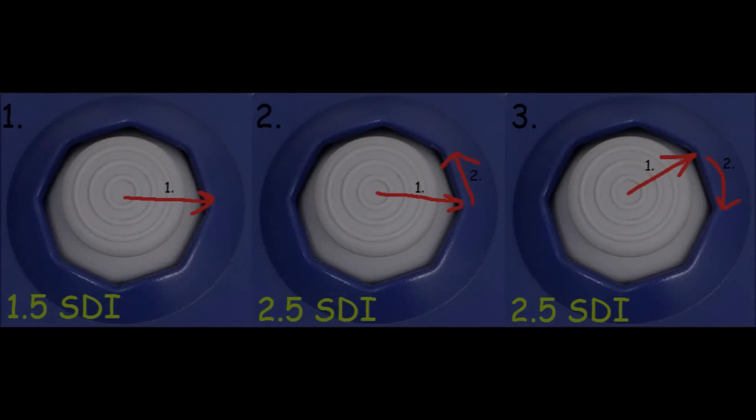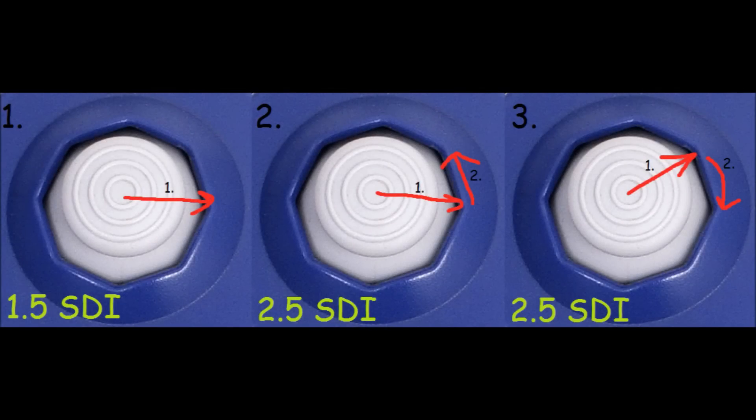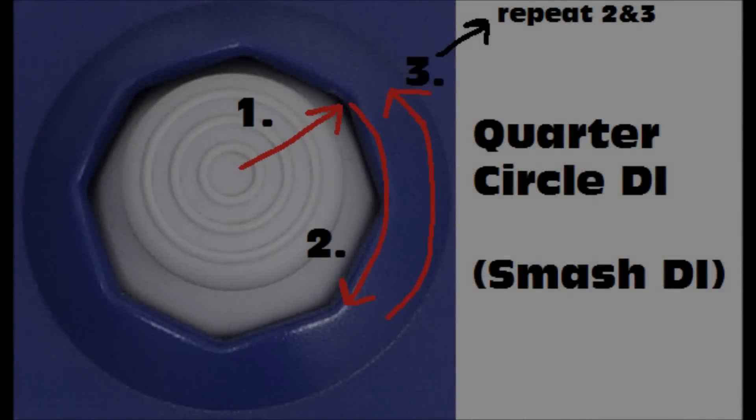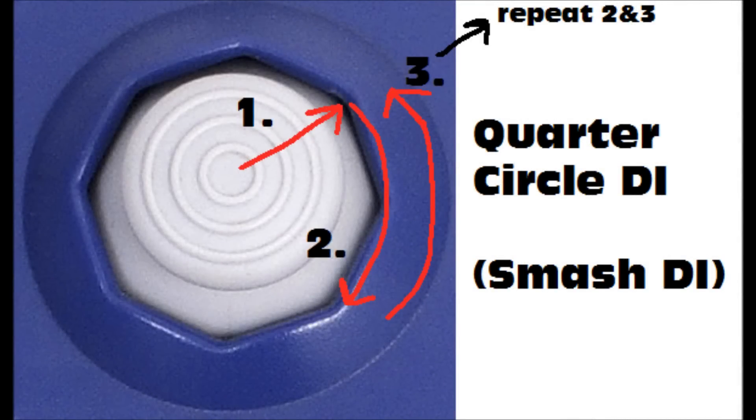There are many ways to smash GI into the wall. You can go for a single forward input that gives you 1.5 STI, a forward-to-diagonal input, or a diagonal-to-forward input for 2.5 STI. You can also mash the STI in ways described in my other video, and doing this will make the timing for the smash GI much less difficult if you don't know when they're going to hit you.